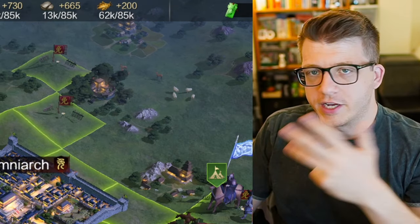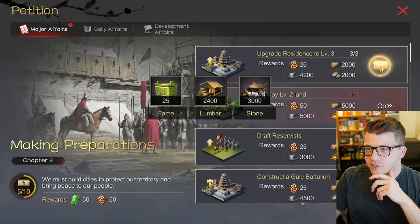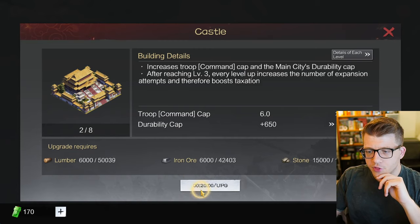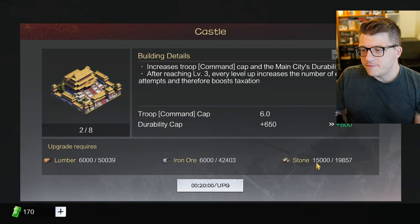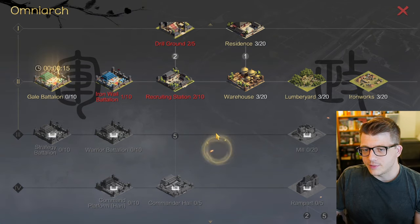That's probably a feature to prevent players from relying on one general over and over again - a super powerful player can't just attack you infinitely with the same general. Let's claim these quests - we have to occupy four level two lands. We're going to upgrade our castle to level three, and it actually warns us it's going to consume a lot of stone - 15,000 of our 19,000. Nearly all of our stone goes on just this one upgrade, but it seems like the bottleneck so we have to do it.